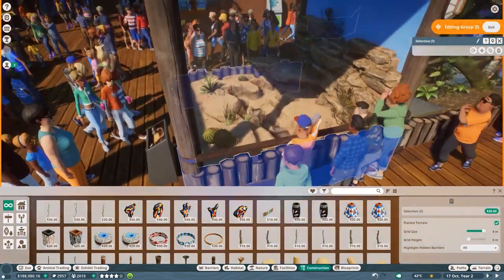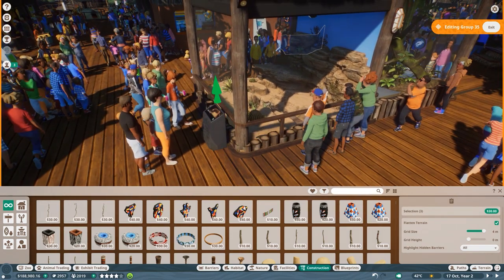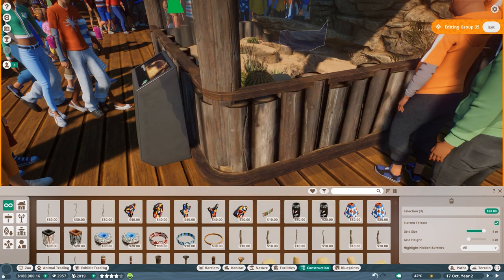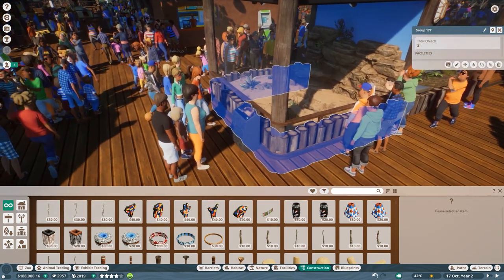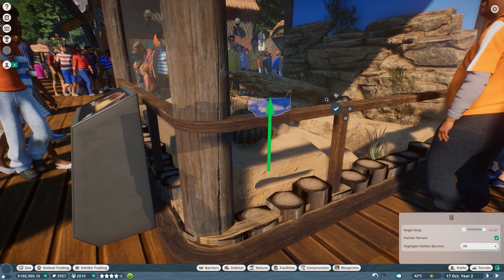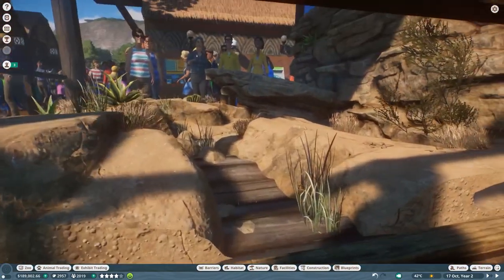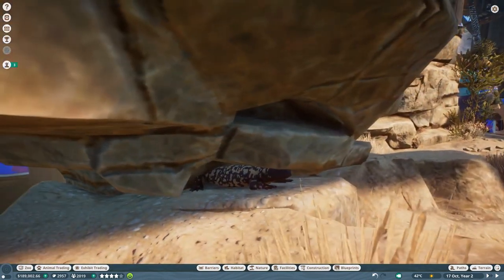Our little Gila monster friend really likes getting in those crevices down underneath there. If they're gridded, they're gonna be where we can't really control the height that precisely. What we'll do then is we'll take these guys and pull them out from this group so we can move them a lot more precisely. Half of the fun of this is trying to find the exhibit animals. I see you! You're hiding under a rock!